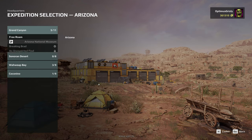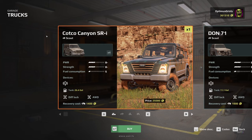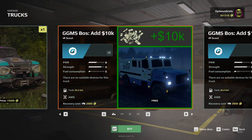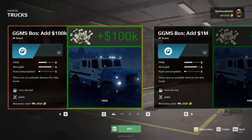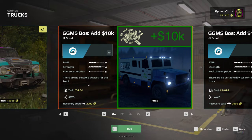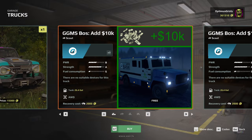Load up any map — any expedition or free roam — then go into the truck store and search until you find one. You can do the ten thousand dollar one, one million, hundred thousand — doesn't matter. Just buy it 10 times; that's all you have to do with any one of them.